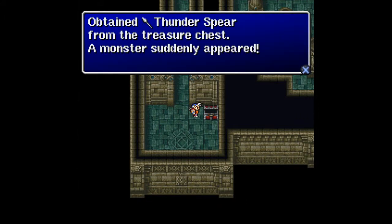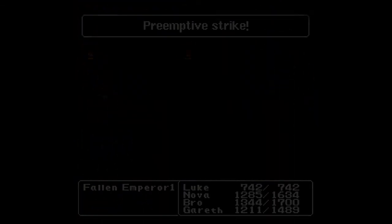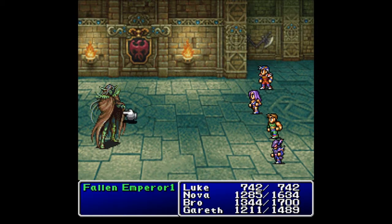We get a Thunder Spear out of this chest, but there's a monster inside. Let's take a look at what they got for us this time. Oh man, it's a Fallen Emperor! Now if I remember, these guys are pretty much the same as the Emperor that we fought last time, meaning I can just attack it to death.